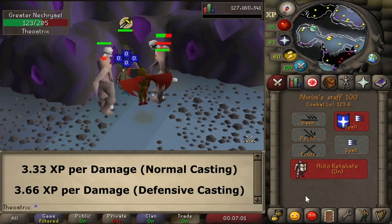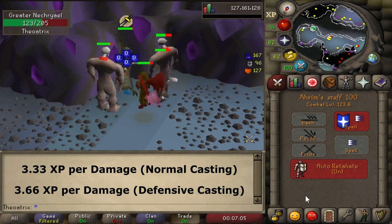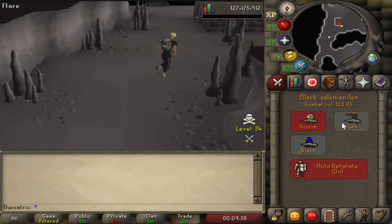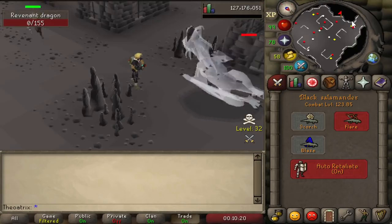It is possible to get up to 200k magic and defense XP per hour if you're bursting, and this will increase your overall XP rate by 10%. If you've just been cleaned in old school or you're very, very poor, salamanders are a great cheap training method.